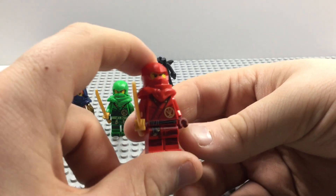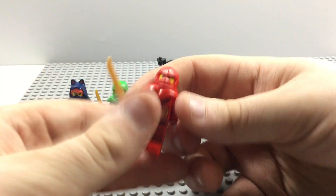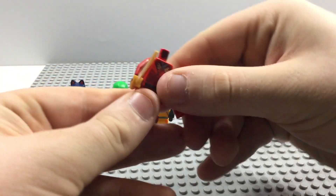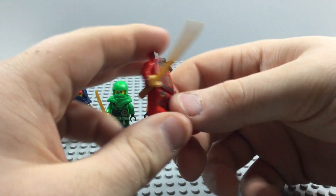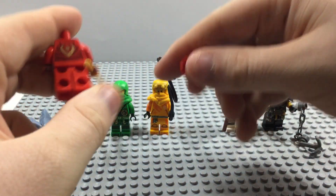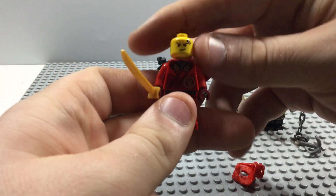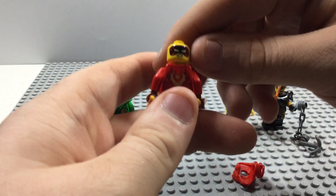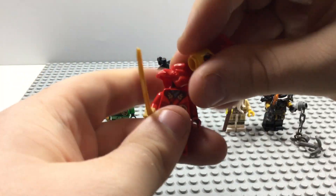Here we have Kai - same old Kai that we got in some of the other Dragon's Rising sets. He only has one katana. There's nice printing on the front on the shoulders and legs, and nice printing on the back. He has his smart face and his edgy face.